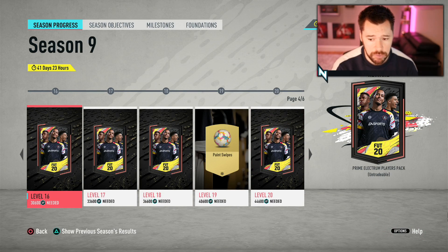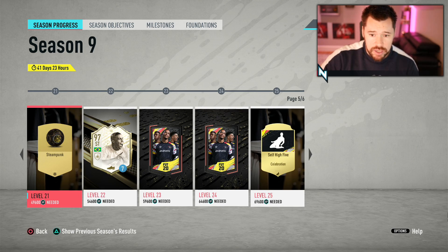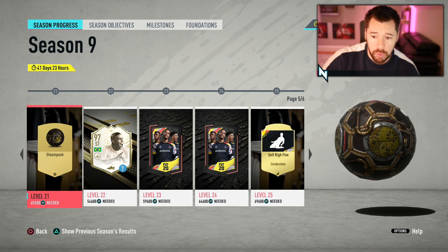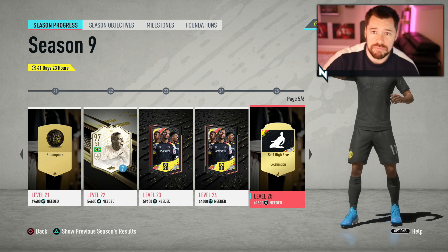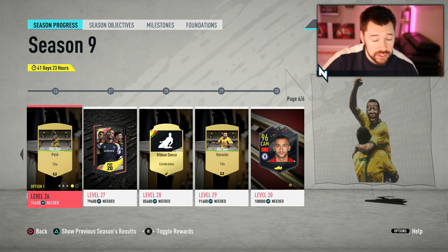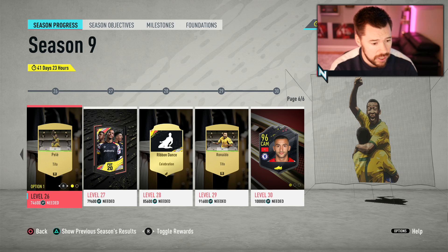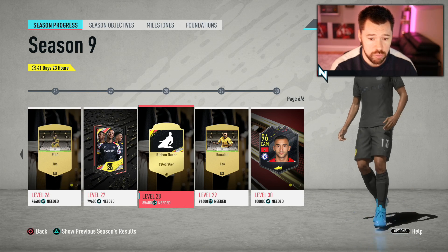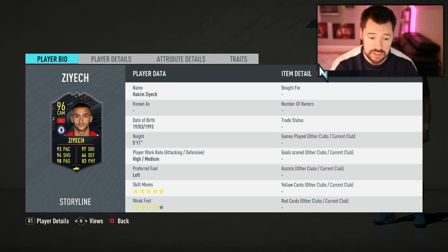There are more packs here: prime election player pack, premium gold players pack, mega pack, a ball which is a bit of a weird ball, another rare election players pack, steampunk ball — that's a pretty cool ball — the R9 Ronaldo loan, and a couple more prime gold players packs. So they've definitely upped the amount of packs, which is good for sure. There's a 96 Hakimi Ziyech there. He has the flare trait and outside the foot shot trait. He has five star, four star — so they've given him a big upgrade. We'll go into Futbin and have a look at these cards.